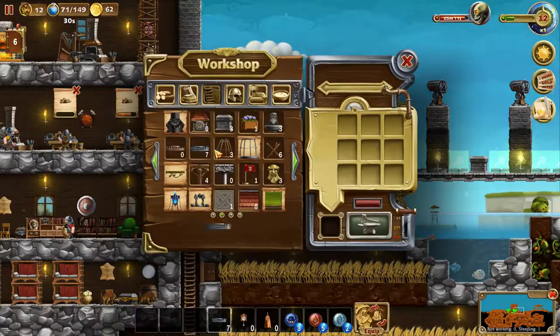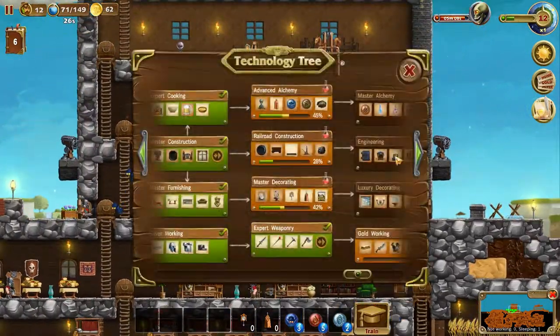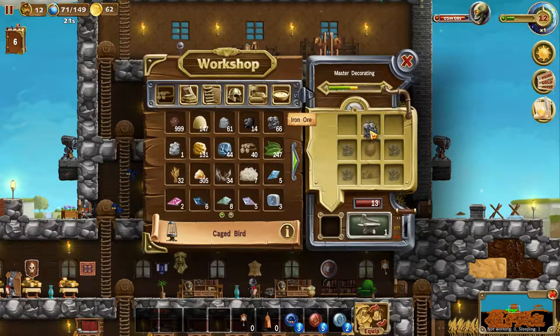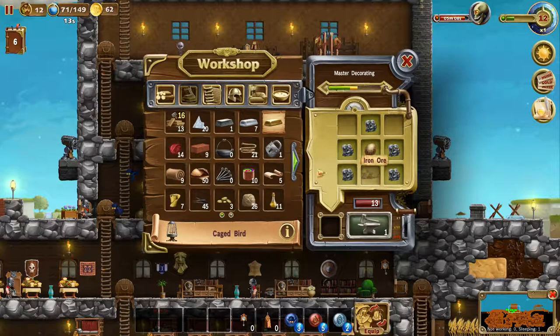Let's get some more of those done. Master decorating - let's make a bird cage, we can finally have the angry bird in our house. I need an egg and some planks - there we go, get that crafted.